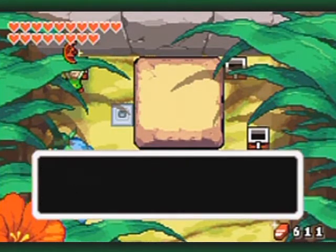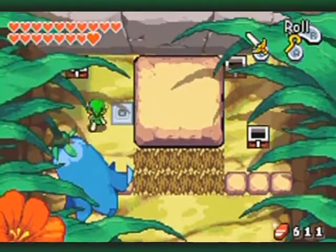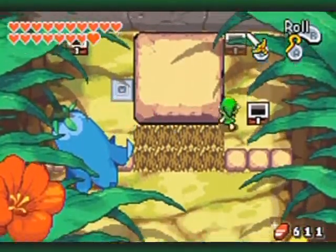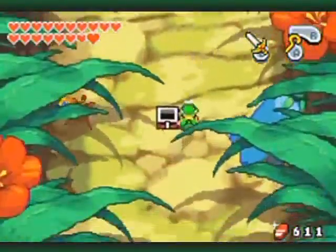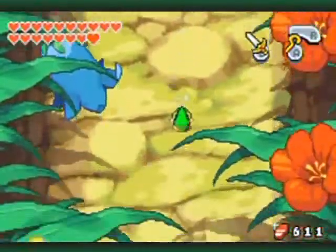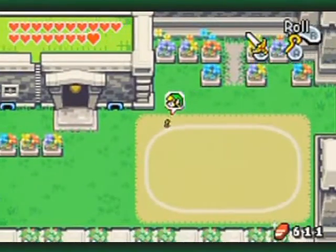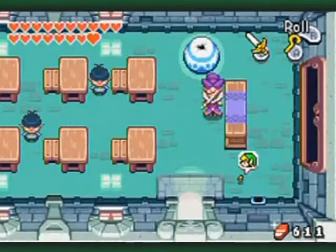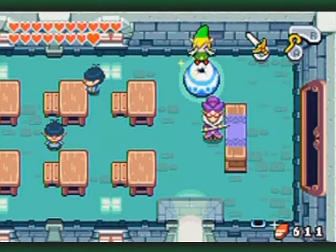And another red Kinstone piece. Just wow. Is there anything else around here? No? Well, okay, I guess I would check that to be sure. Now I gotta transform back, and I'm going to be fusing a couple of newly found Kinstones that happen after I fuse the last element with the sword.